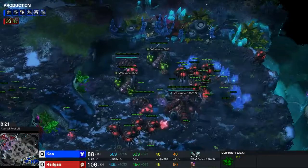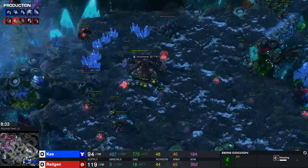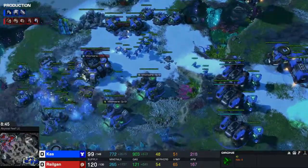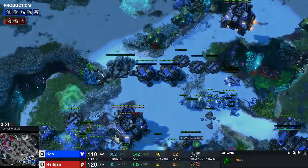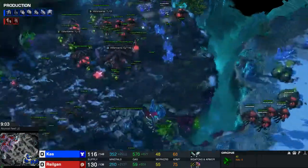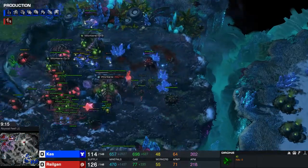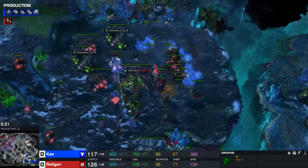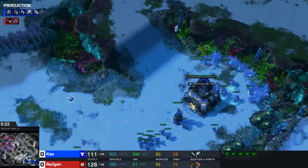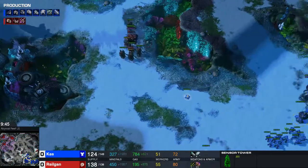Shut down that drop once again. I'm at around 46 workers, could use a couple more, so I'm going to go a bit higher. Throwing up my 3rd fully. I'm about ready for my attack. He's going for another drop over there, but I'm going for my own drop. Lurkers are good units. I have only a small amount of units at home so it's kind of hard to defend, but they end up fine anyways. He built a sensor tower because he knows I like to drop him - he always goes for a sensor tower against me.